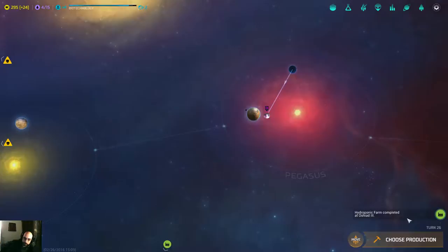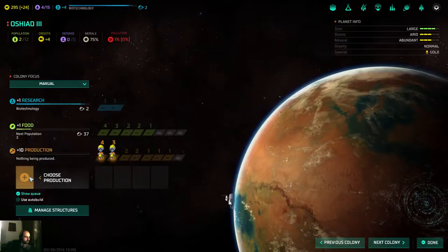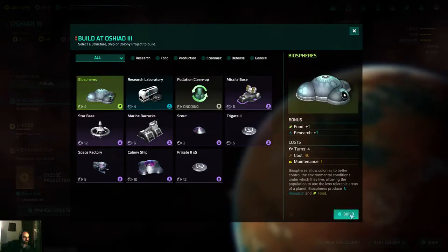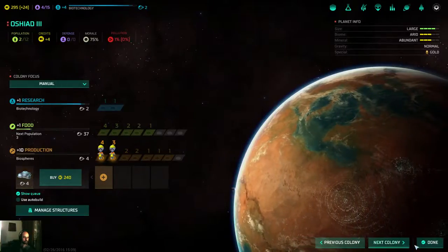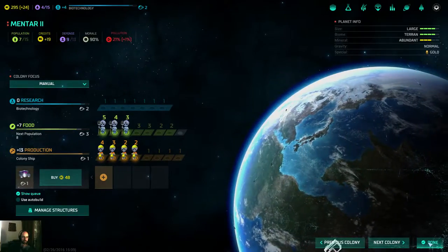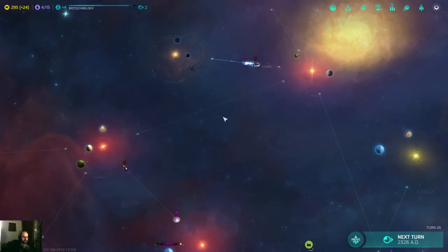I'm gonna get some buildings. Good hydroponic farm buildup — that means I can actually swap this away in order to get more food or more production. Over here I think biospheres would do nicely. I'm not rushing on research for now, because I have my hands tied in terms of what I can buy or build.